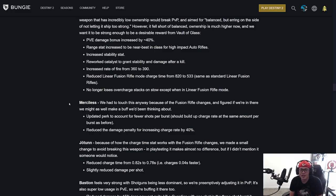Merciless: they had to touch it because of the fusion rifle changes. Updated the perk to account for newer shots per burst so it should build up charge rate the same amount as before. Reduced the damage penalty for increasing charge rate by 40% — so it's going to do more damage. It's getting five shots now due to the high impact nerf, but it will still build up charge rate equivalently. It still has kill clip when you get a kill and reload, and as you go faster it's not losing its damage as much.